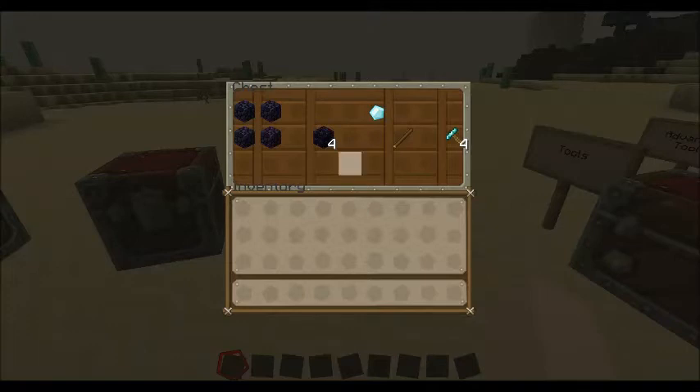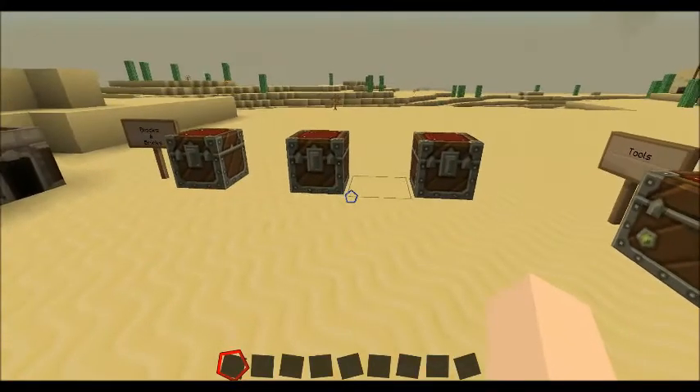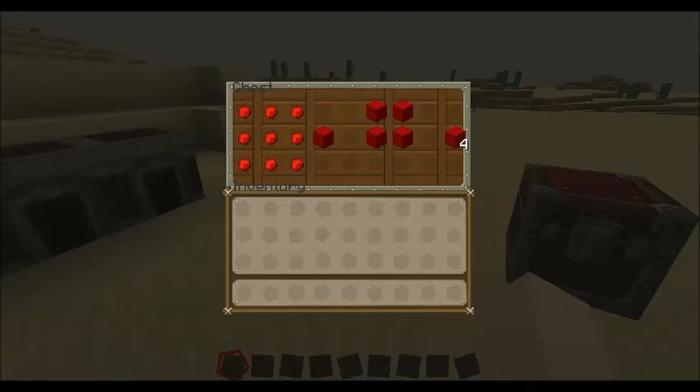Obsidian is a little bit different. Instead of what you would think would be an obsidian block, you just put 4 obsidians in a 2x2 and you get 4 obsidian bricks. And if you put a diamond and a stick like this, you get an obsidian crusher. Its main use doesn't show much now, but later on in the mod review it will mean something. Its main use is to have a quicker way of getting obsidian — it is quicker than using a diamond pickaxe. And you get 4 for just 1 diamond, so good trade-off.